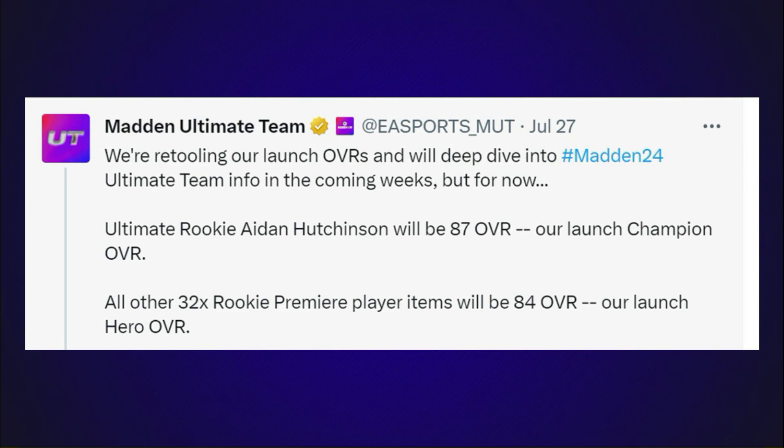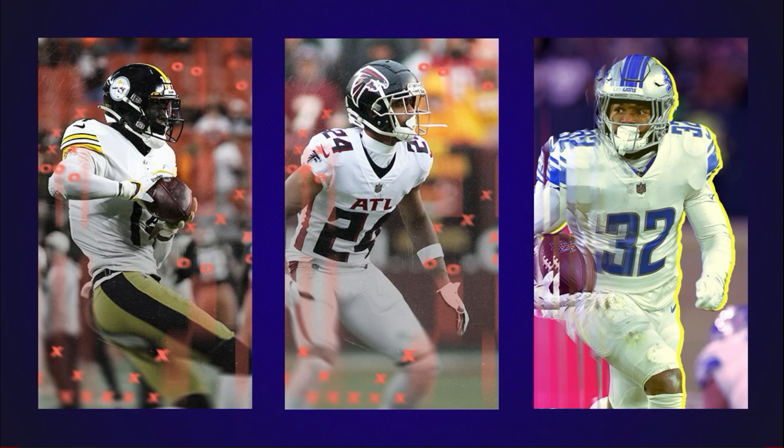The 32 rookie premier player items will be 84s, which will be the overall launch hero — that's like the 86 overalls we saw from like Donald Parham and Devine Diablo in the Headliners promo. So the 84 overall rookie premieres are really going to play like 86s when you think about it, because of the decrease in overall. This is going to play an impact in the season field pass rewards as well.